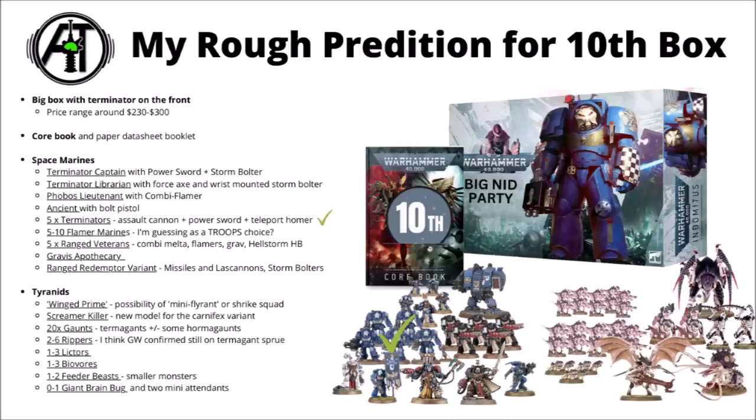I thought as we go through these releases, Games Workshop are basically in the process of revealing their 10th edition launch box, and I thought it would be interesting to check off some confirmations on the units within. I made a full video on the potential 10th edition launch box earlier - feel free to check that out if you'd like to see the full breakdown - but we can pretty much tick one entry off the list now. We've got five Terminators confirmed with a Power Sword, Assault Cannon, and now also the confirmation of a Teleport Homer. It'll be interesting to follow along with this and see how much is right as we get new model reveals.